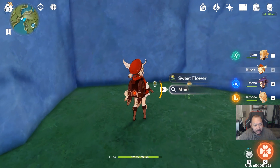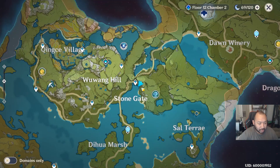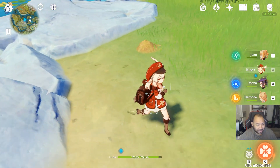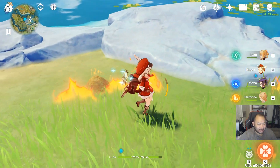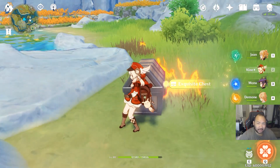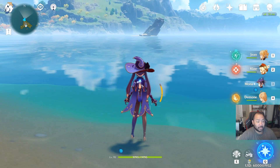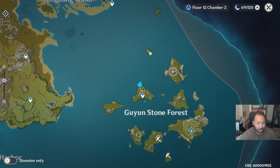This one I'm actually ashamed of myself for missing — if you come down here to Stone Gate you'll see this random Sweet Flower, and there's a mineable chest in this area as well. This next one takes us to King C Village where you can see another leaf pile. If you light this leaf pile on fire there's then a mineable spot which will make a chest appear — you can find this one right here on the coastline.